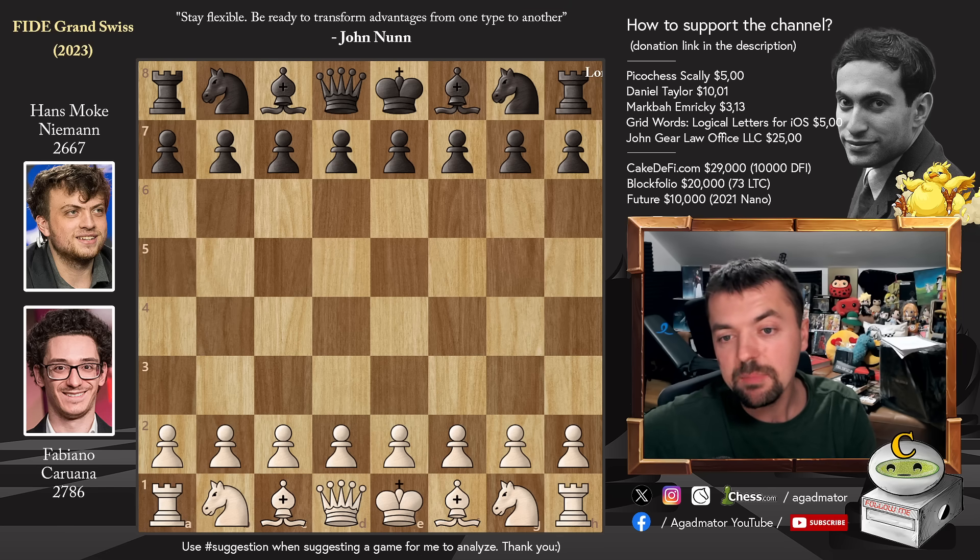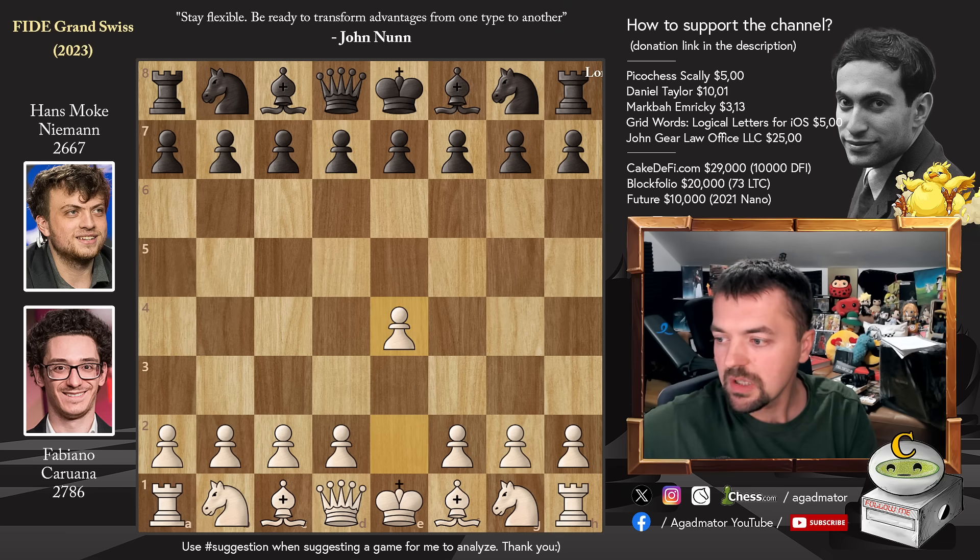Let's check it out. Fabi has the white pieces and he opens with pawn to e4. For those of you who are just joining in, in round one we've shown the game on the channel — Fabi defeated Ivan Saric. It was a brilliant Sicilian defense on Saric's attack with the white pieces. And Niemann defeated the International Master from Norway, Elham Amar. So let's check out this round two game.